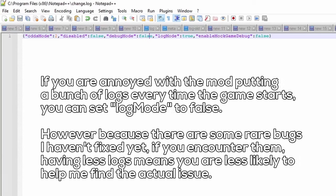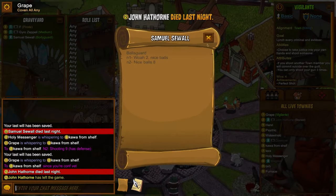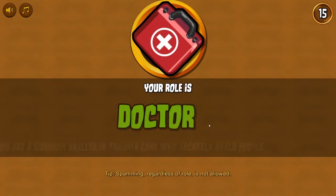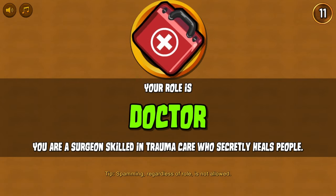I hope to add UI support for these settings in the future. Because I am replacing the entire animation, the water wheel scene isn't the only thing being replaced — this screen is also different. When you land on your role, you are shown your role and that's it normally. So I've decided to add more information here.